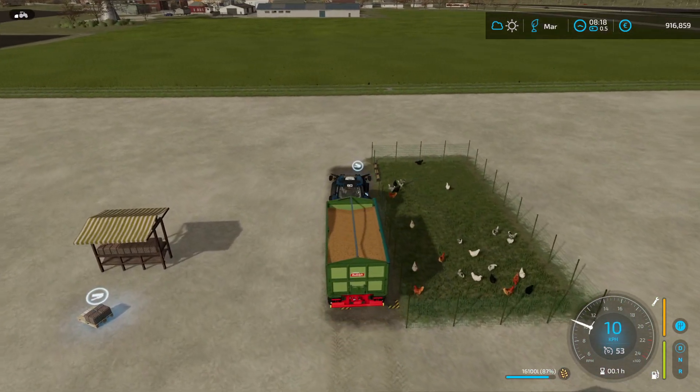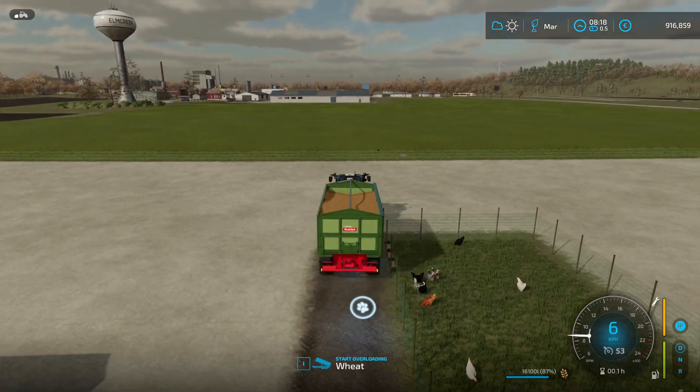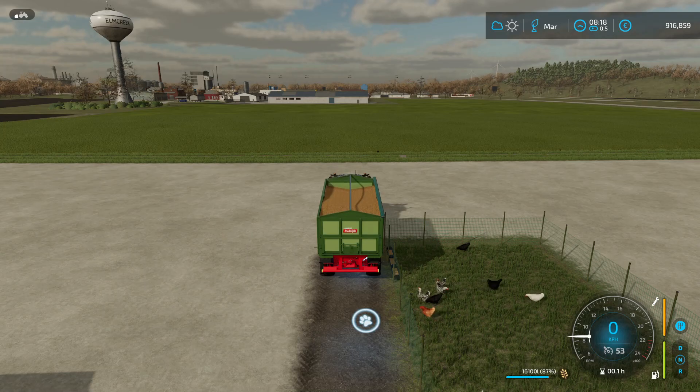We just go to this trailer symbol again and we get our prompt to press I and deliver the food.